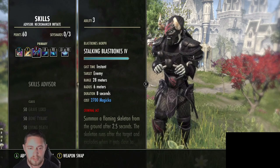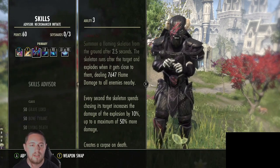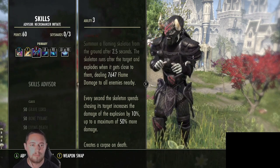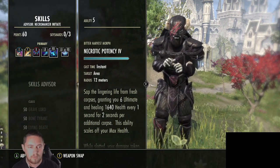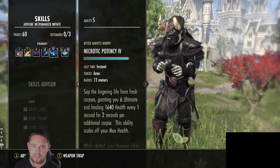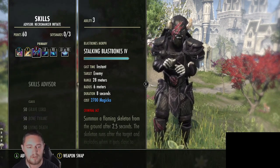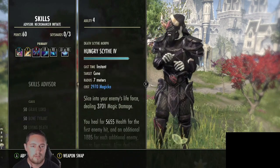On the front bar we have Stalking Blast Bones at 2700 magicka cost. Its main function is that it creates a corpse on death. In a boss fight there may be very few corpses to consume, but we want to consume as many corpses as possible to proc Necrotic Potency and gain ultimate. So in an ad pull this is amazing - you consume all the energy from corpses and gain loads of ultimate. When there aren't corpses available, you create your own by spamming Blast Bones.